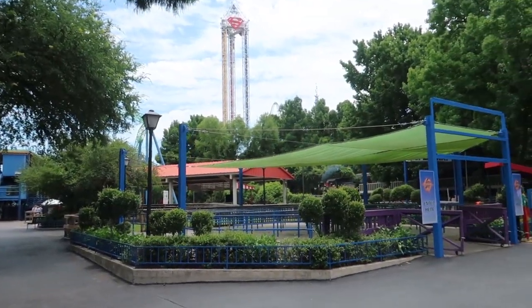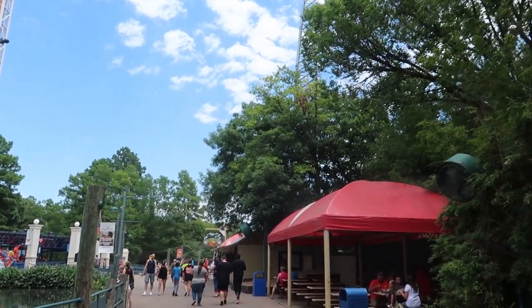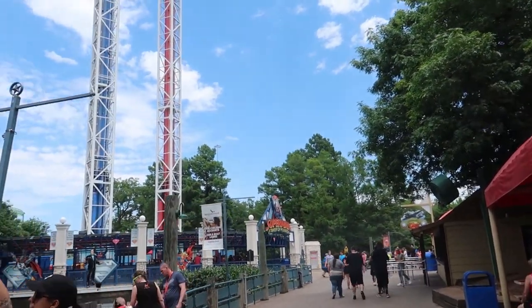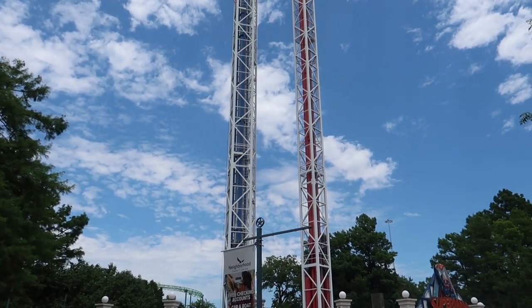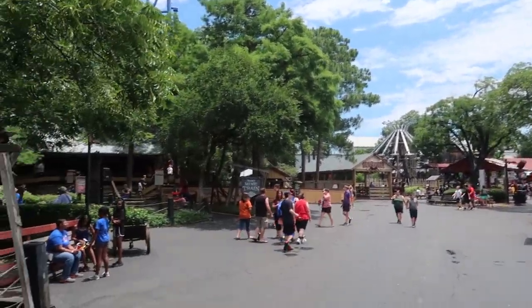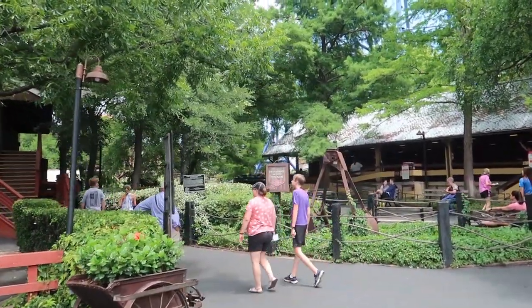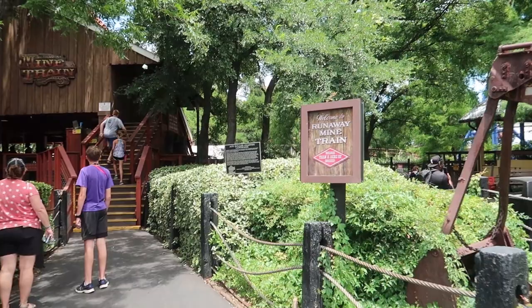Look, there goes the steam train going by! I'm not really sure what area we're in now — even though they try to divide into six lands, it's not really that well divided. We're coming up to the Superman Tower of Power, which is a 300-foot tower, very similar to Dr. Doom's. Looks like they're only running one of the towers today. We're in the Boomtown section, which has a lot of mini rides. This has the Runaway Mine Train, one of the first mine train-style coasters in the world. They also have the mini mine train for little kids. This is an ACE landmark.